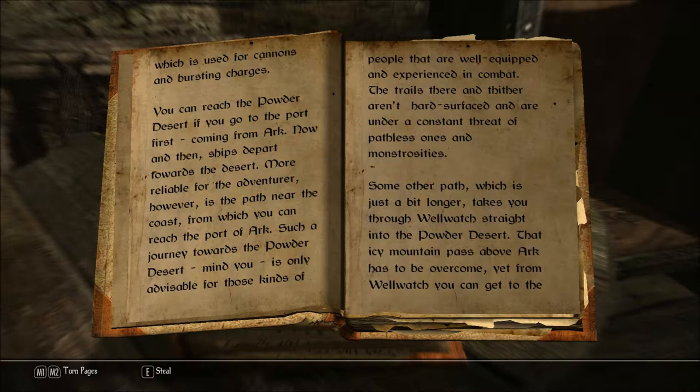You can reach the Powder Desert if you go to the port first, coming from Ark. Now and then ships depart toward the desert. More reliable for the adventurer, however, is the path near the coast from which you can reach the Port of Ark.